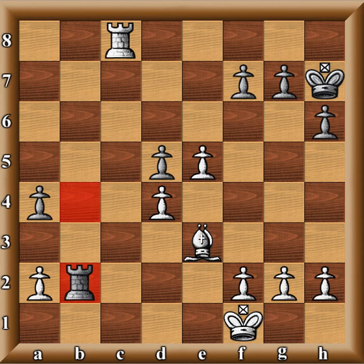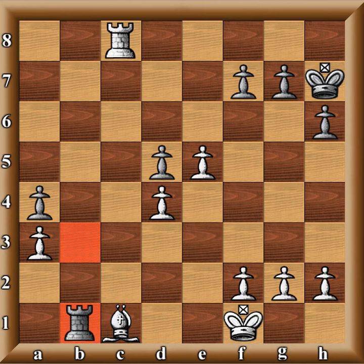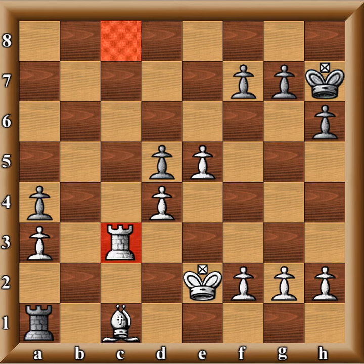He played Rook B2 — the reason he's doing that is trying to undermine my structure. I go A3; I know I'm putting it on the same color as my bishop, but I need it to be there to protect it. He goes Rook B3. I go Rook C1. He goes Rook B1. I go King E2. He goes Rook A1. I protect the pawn at A3. Looking back in my analysis, I think Rook to C2 would have been a better move to get my king involved into the fight — but we make human mistakes; we're not computers.